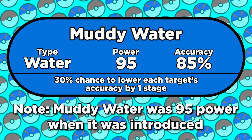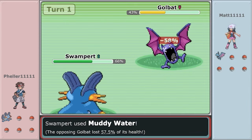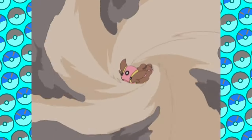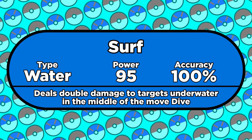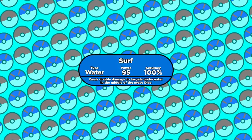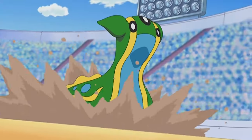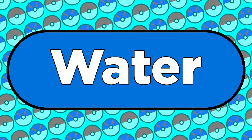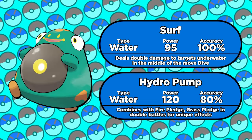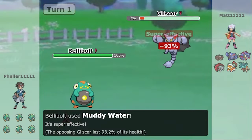Muddy Water is 90 power and 85 accuracy. It hits both opponents in a double battle and has a 30% chance to lower each target's accuracy. Not a great move, but starting in Gen 4, Surf hits your teammate as well as your opponents, so you might consider using Muddy Water instead of Surf during a playthrough to make sure you only hit your opponents. In some rare cases, Muddy Water is a Pokémon's best option for water type coverage — in Gen 9, the Electric-type Bellibolt can't learn Surf or Hydro Pump, so it uses Muddy Water to deal with ground types.